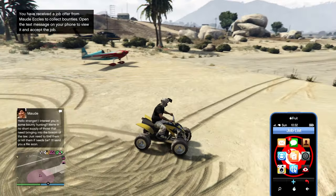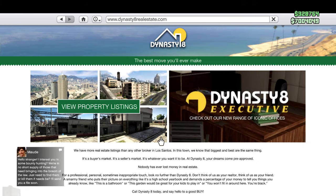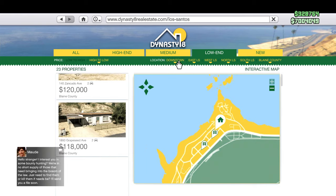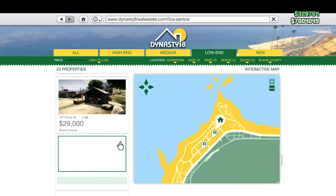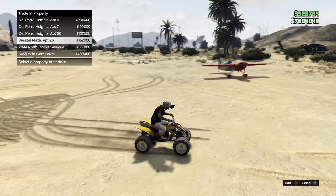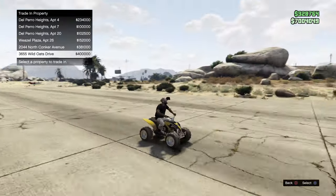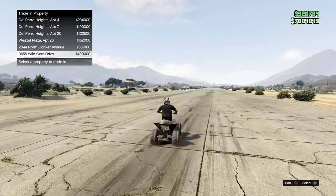You can also do the same if you want to buy a garage. Go back to Dynasty 8. If you want the most money back, you will lose a little bit of money though. Go to Low End and go to the lowest price possible, click on it, and purchase the property. You will lose only $25,000 but you will get like $375,000 back for your old one.